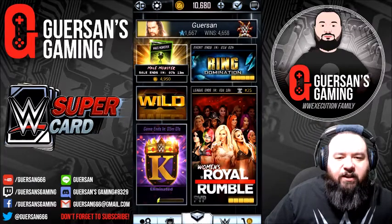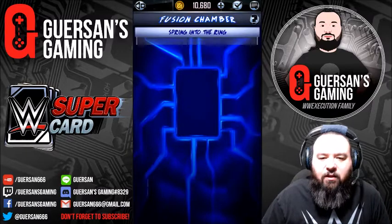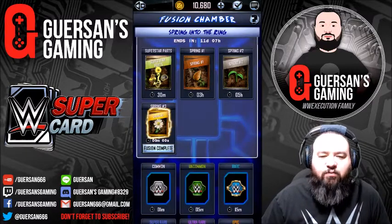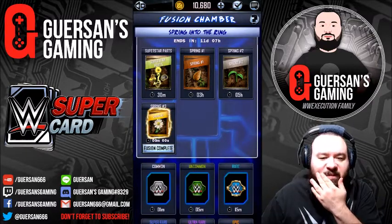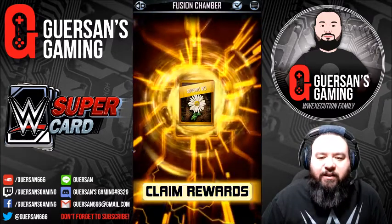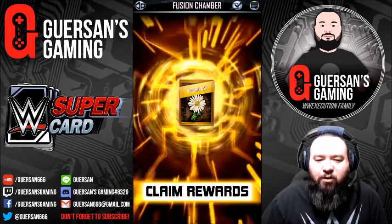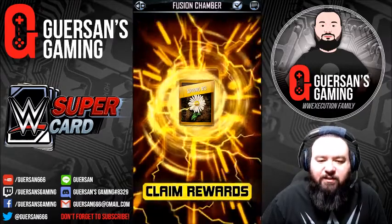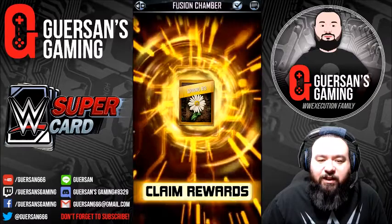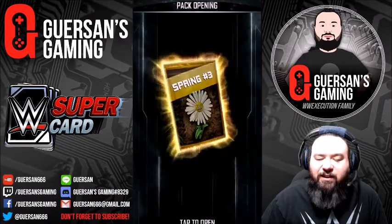Okay guys, so I got my fourth fusion that is ready. It is still the Spring number three because that's the only one where you can possibly get a Titan. So far I got three beasts: I got Eddie Guerrero, Ricky the Dragon Steamboat, and Trish Stratus. Let's see who we're gonna get this time — hopefully it's not gonna be another beast, I'd love a Titan.